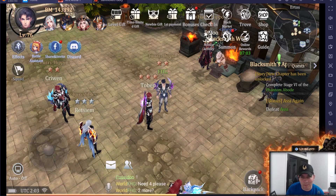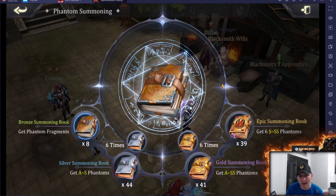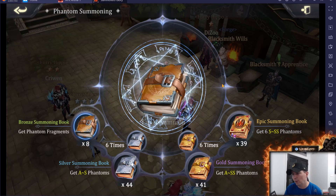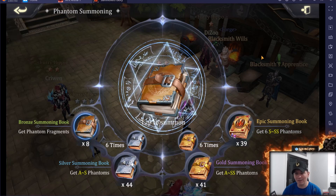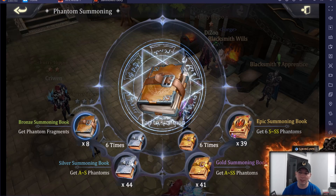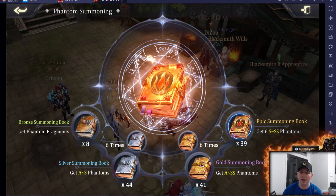Hey guys, welcome back to some more Summoners Glory. We are here to summon — I've been saving a lot of different books. We have a significant amount: 44 silver summoning books, 41 gold summoning books, and 39 epic summoning books. We got Furry Hippo guild together to do some summons. When you use an epic summoning book, four other players can help you summon, and it gives them a gold summoning book, which is very cool.